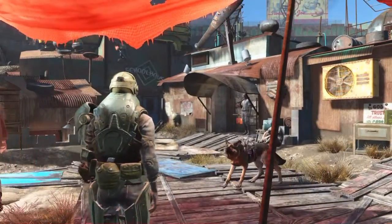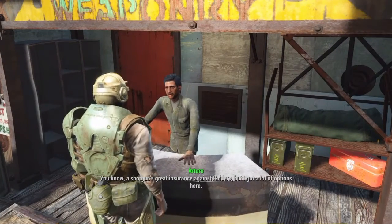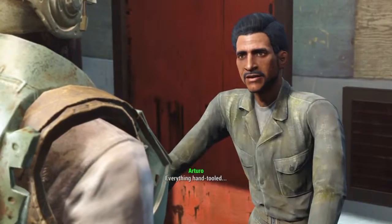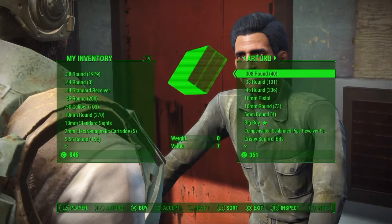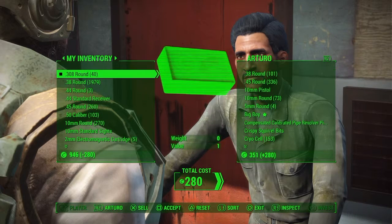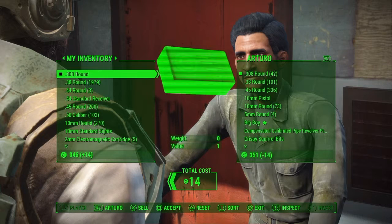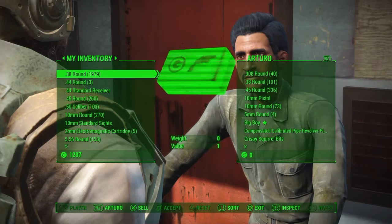You go over here, talk to Arturo, have a conversation with him because he likes talking, and then he's got 350 caps again so you do it again. Sell one, sell the whole thing, and sell the extras until you got 350 again — or more. Alright, so now I got 1297.